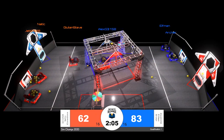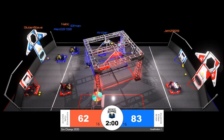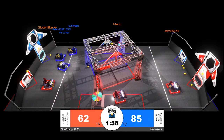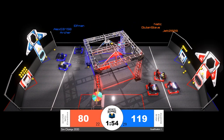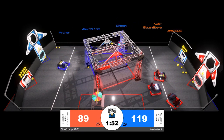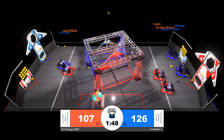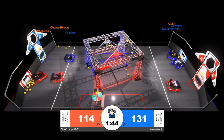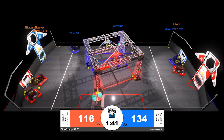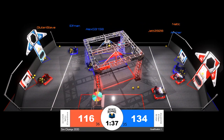The blue alliance currently has the lead 83 to 62 with two minutes of play remaining. Lots of robots on the field collecting power cells from the playing field floor and lining up for some launches. Jet of the red alliance is going up — looks like five for five, now six for six. In our simulation, there is no limit to the number of power cells a robot can control, so there is a little bit more scoring than you would normally see in a typical Infinite Recharge match.